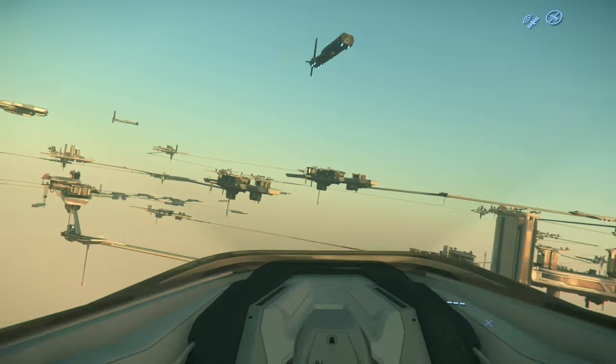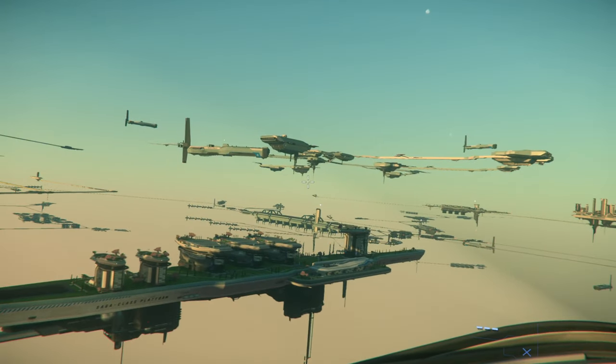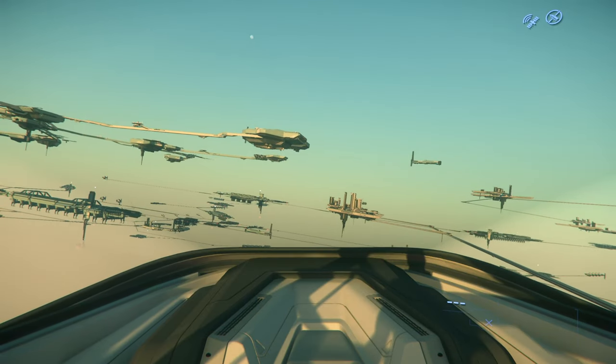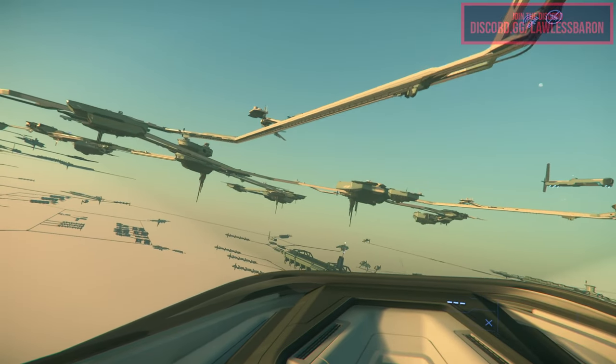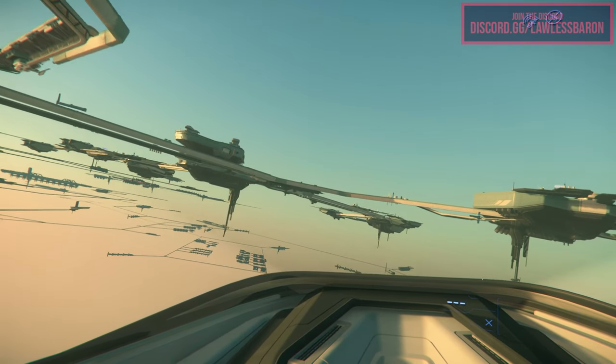The Anvil Aerospace Legionnaire's focus is on boarding. When the operation calls for a hostile takeover of an enemy vehicle or station, the Anvil Legionnaire is ready for duty. With eight drop seats, versatile docking options, and an advanced security infiltration system, even the most difficult boarding actions are feasible with the Legionnaire in your fleet.